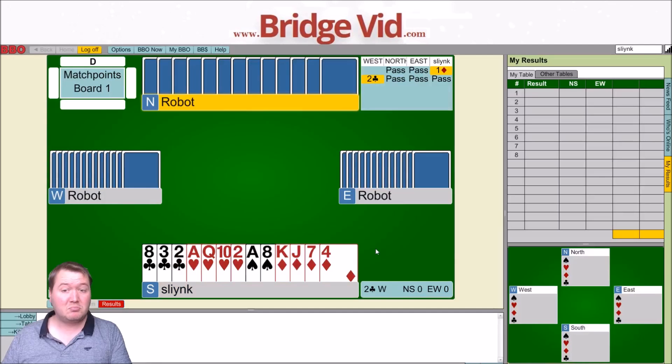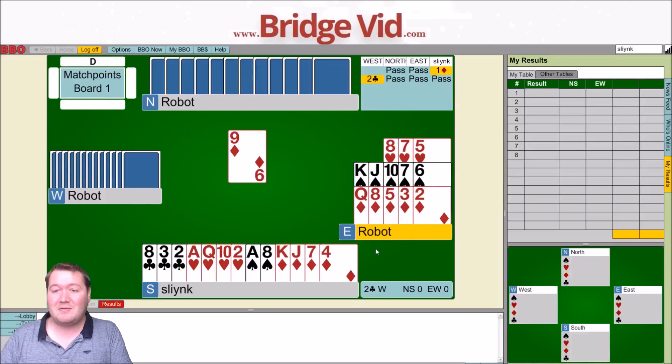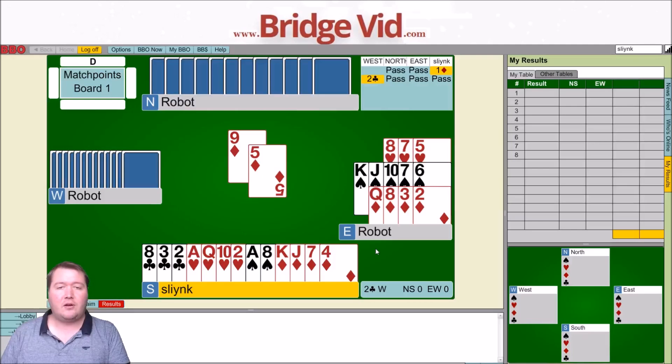So we get to defend first hand. Let's go through this and work out our general process. Those three steps again: first, where are the cards? Build a picture of the missing hands. Second, make a plan for what specific cards you need partner to have to beat this contract. Third step — do it, basically.